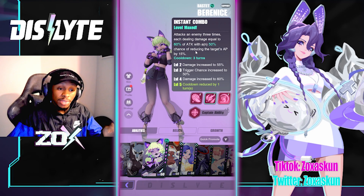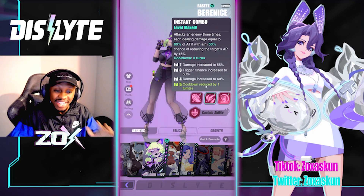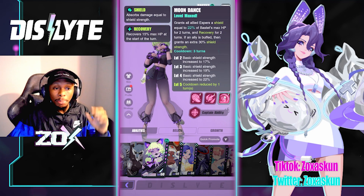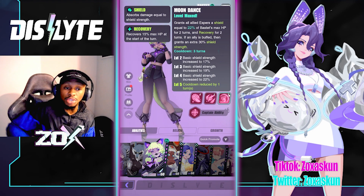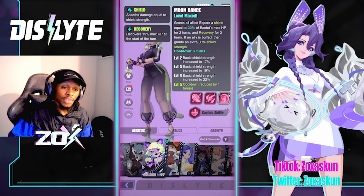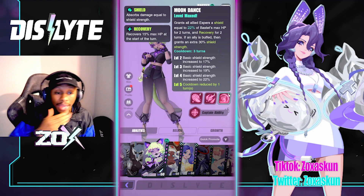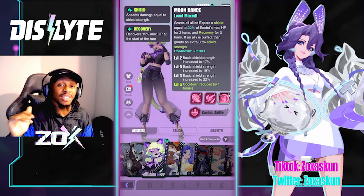A lot of people don't realize she can reduce AP, but yeah, she actually can — that's another thing that makes her really good as a stand-in support. But what makes her absolutely ridiculous is her Moon Dance ability, which grants all allies a shield equal to 22% of base stats max HP for two turns, plus recovery for two turns. If an ally is buffed, it then grants them an extra 30% shield strength.